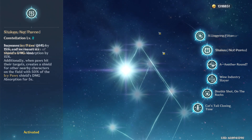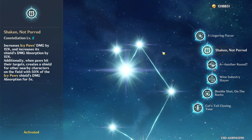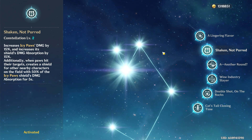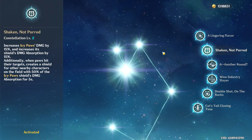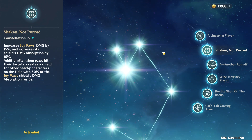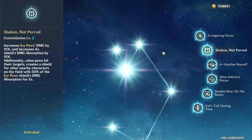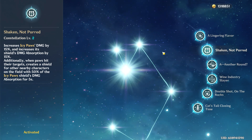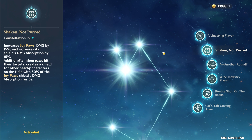At Constellation 2, we have Shaken, Not Purred. The damage of Diona's elemental skill is increased by 15%, which we don't care about, but it also increases the damage absorption of her shields by 15%, which we'll gladly take. Furthermore, this constellation makes her an amazing co-op healer, as when her elemental skill hits a target, a shield is made for nearby characters on the field as well. This is a lesser version of her shield — half the damage absorption and only lasts for 5 seconds — but it's a benefit nevertheless.